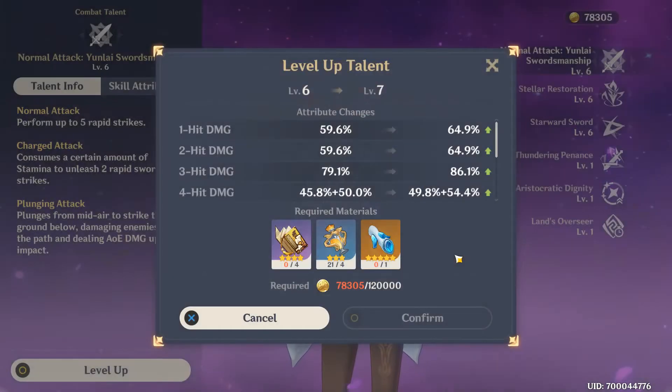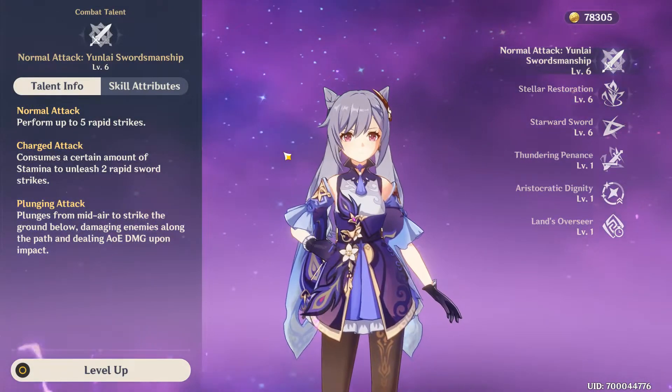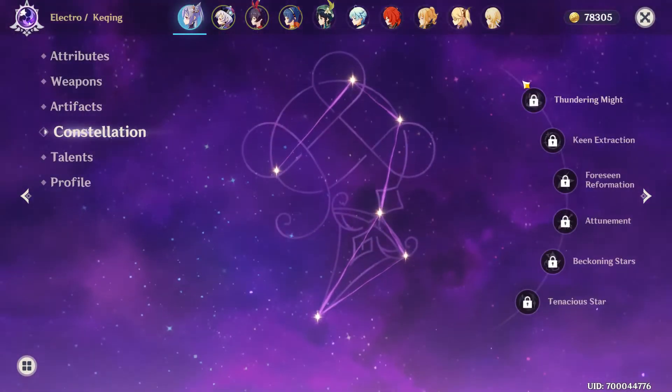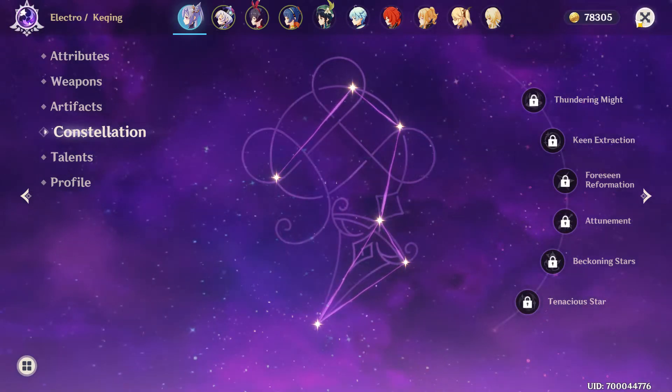I could not get the weekly resource from the wolf, so that might take a while as well. A lot of the level 40 stuff takes a lot of mora and a lot of limitations to make you progress in the game, which is unfortunate. She is still constellation 0.